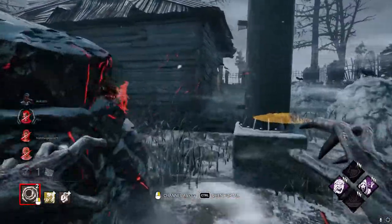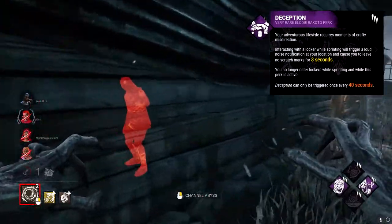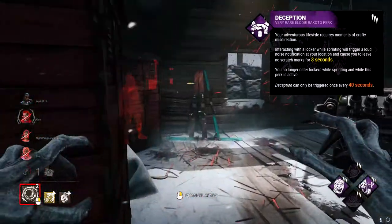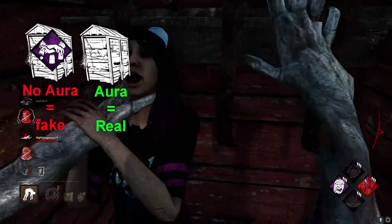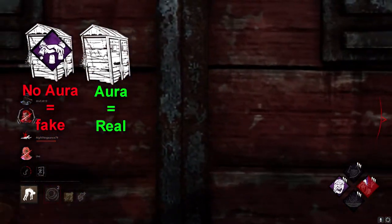There is no interaction between the perk Deception and I'm All Ears. Deception is thus countered by I'm All Ears as there is no aura reveal, and you can tell which locker is the fake one by process of elimination.